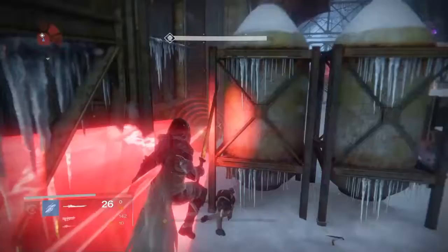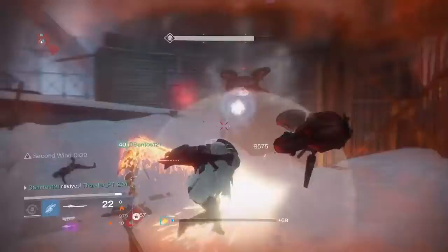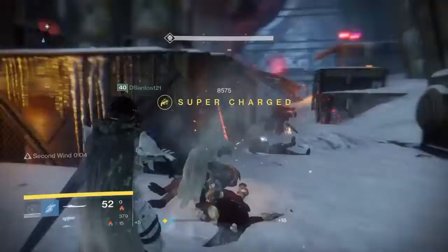After that, head back to Shiro and he will give you the last step of the quest. To complete the last step, you just need to do the Kovostov Rising mission. There you will kill a major and he will drop the Kovostov. After that, you'll have a little talk with your ghost.